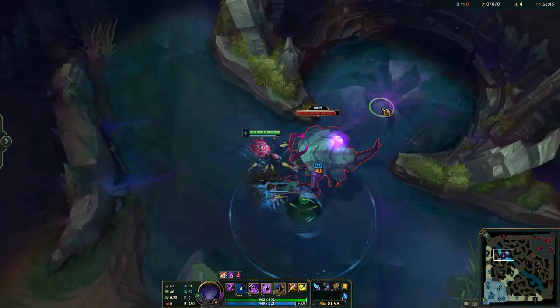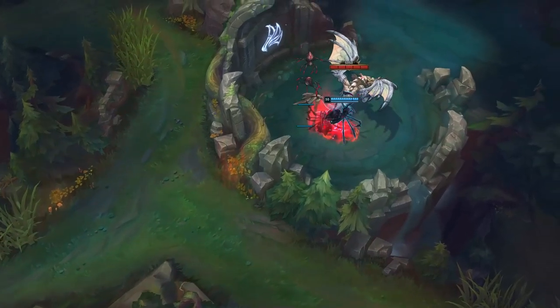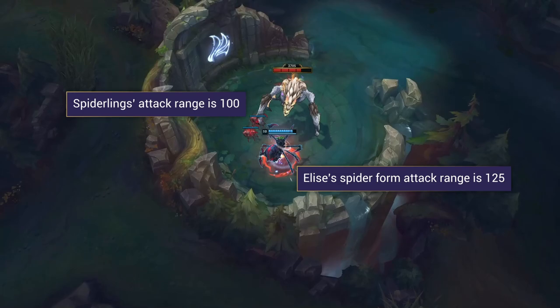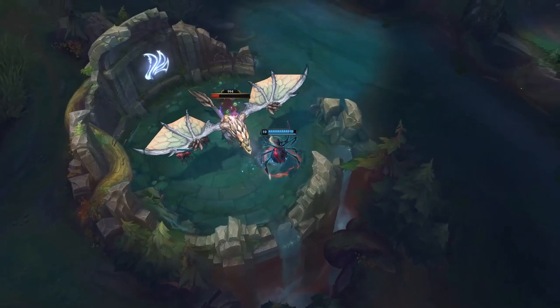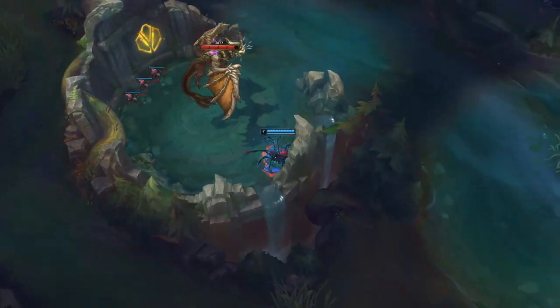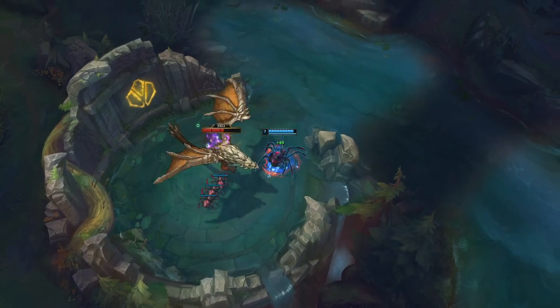Spiderlings can also take the aggro of drakes and rift heralds. Since these are the most powerful neutral objectives in the game, they do a lot of damage. Rift Herald and dragons will always aggro the nearest enemy. Elise's spider form attack range is 125 units and her spiderlings range is 100, so as long as you are at maximum attack range, dragons or Rift Herald will aggro your spiderlings. Elise can plow through ocean and cloud drakes because they don't have splash damage, while with Rift Herald, fire, and mountain dragons, you need to bounce aggro — take a shot, let your spiderlings tank, then repeat.